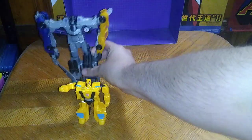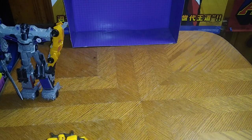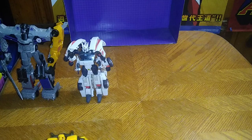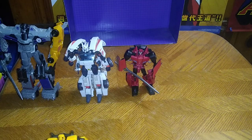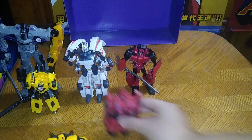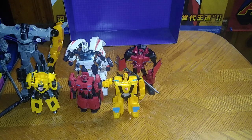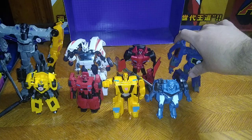Now we're going to get a group shot of how many Robots in Disguise figures I own, starting from big to deluxe. First is Menasaur, then Drift, then Sideswipe — that's four with Bumblebee. Another version of Sideswipe makes five. One-Step-Changer Bumblebee makes six. One-Step-Changer Steeljaw makes seven. And Deluxe Soundwave makes eight.